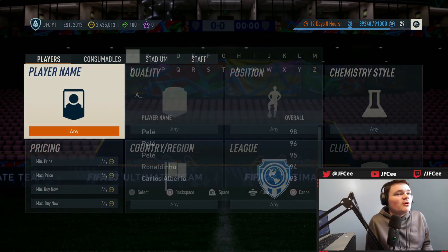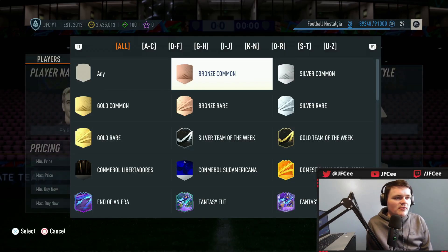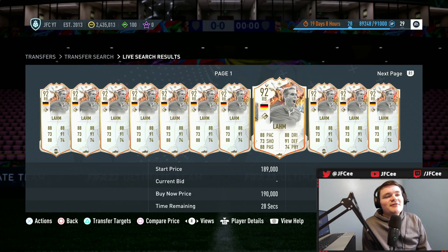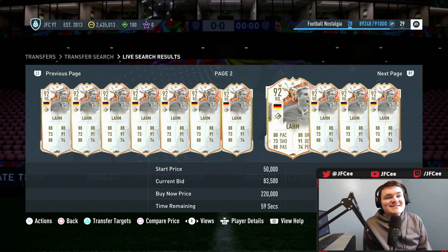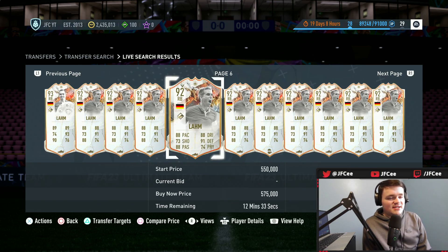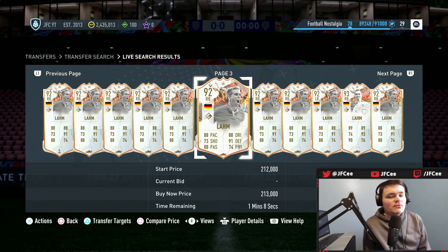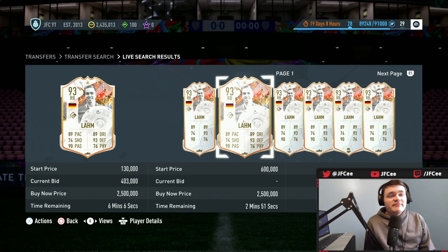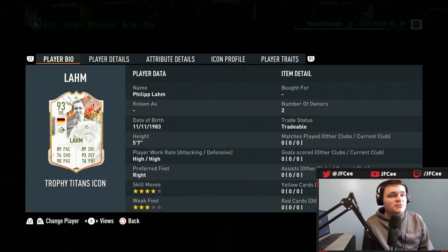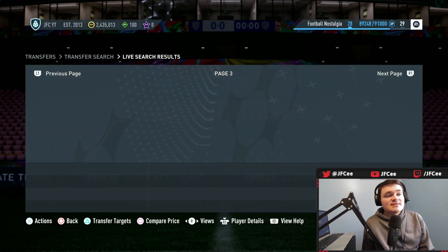Now let's look at the insane supply on the market. Let's look at Philip Lahm first. He has one card that's a little downgraded and one that's extremely juiced, but both are actually better than his prime. Look at how many Philip Lahm cards are on the market — this is insane. There has never been an icon supply like this ever. You have to get to page six to reach 10 minutes, and that's not even right — it's glitching. His 93 rated card, which is even better, has a decent amount of supply too. It's only 500k and some change.